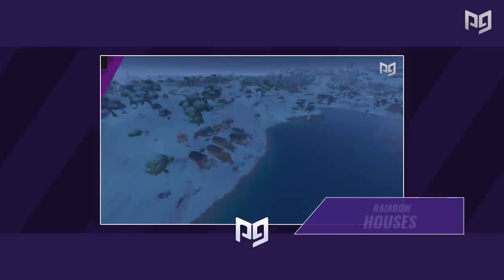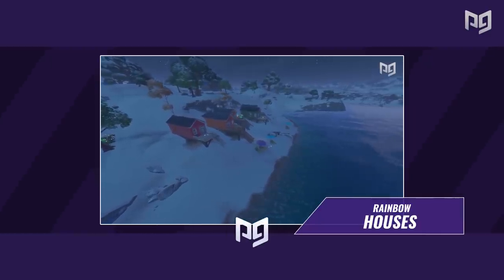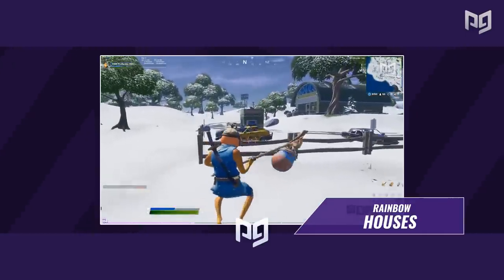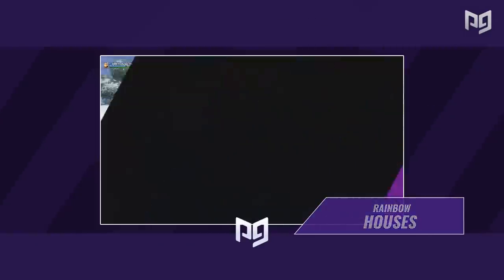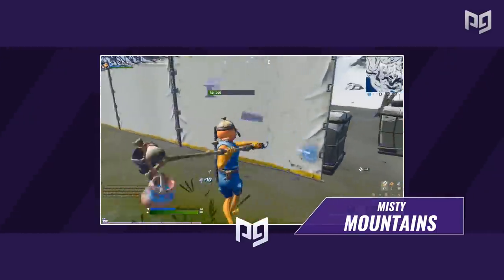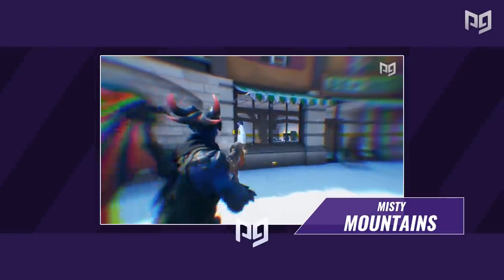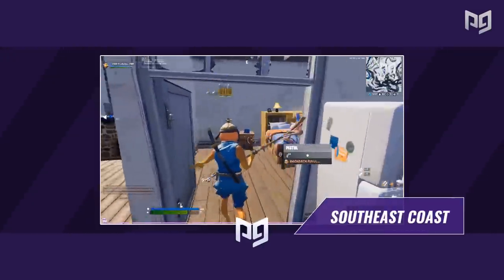The rainbow houses route is a quiet route with good loot and materials — its main downside is the storm may be far. The big hill south of Misty Meadows is great for aggressive players with 10 chest spawns, max metal and wood, and a direct fast route into Misty for kills, plus an easy northwest rotation.